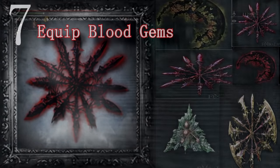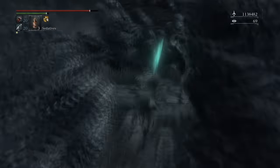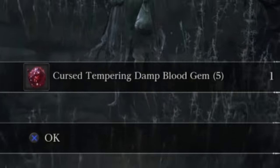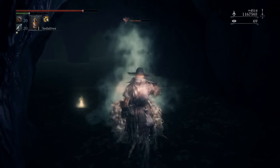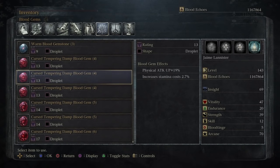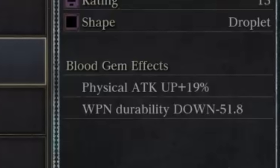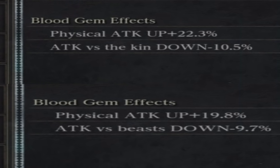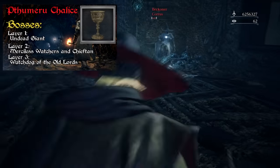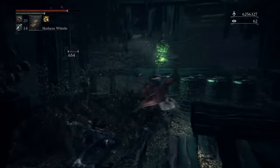Number 7: Equip Good Bloodgems. Using Bloodgems makes you a proficient killer, and since everybody in PvP uses them, you should too. The easiest way to get good ones is farming them in Nightmare of Mensis by killing the Winter Lanterns, or killing the Winter Lanterns in the DLC right before the last boss. Every weapon has 3 slots for Bloodgems, so farm 3. Some drop with negative attributes such as HP down or attack down — avoid those. The acceptable negative attributes are: Stamina cost up, weapon durability down, and damage vs beast and kin down. There are better gems in the dungeons but they require more effort.